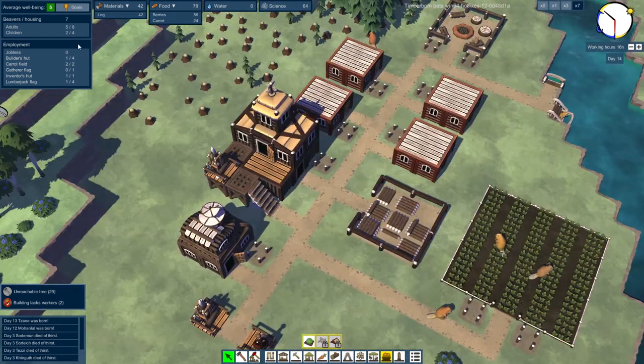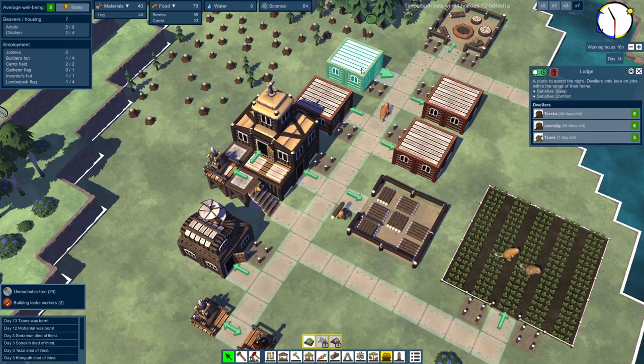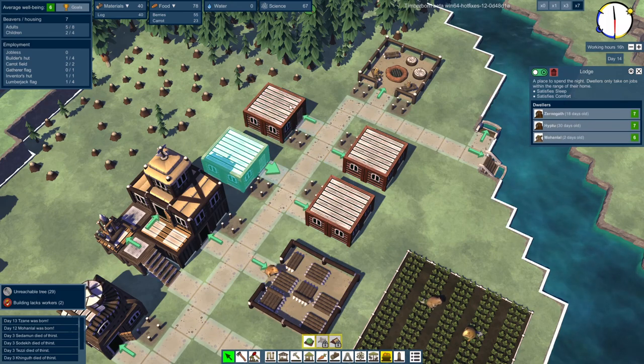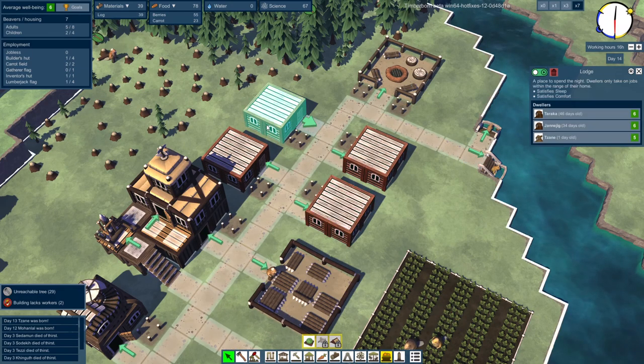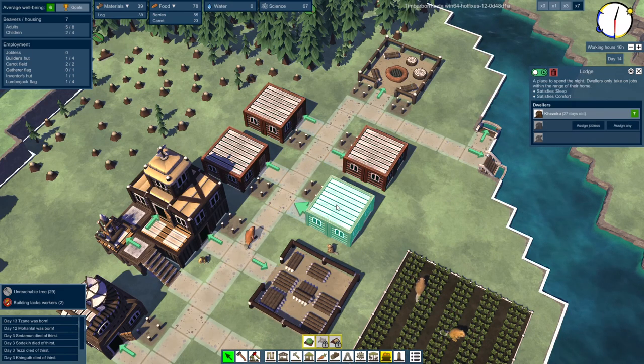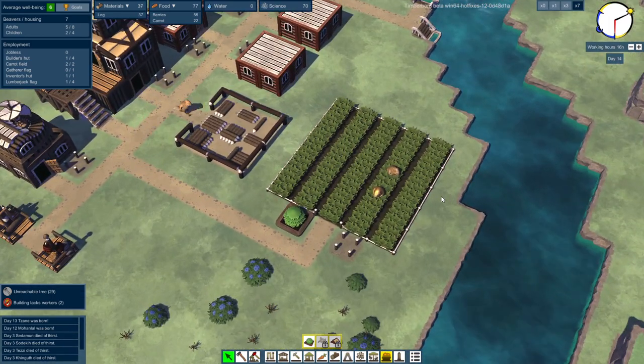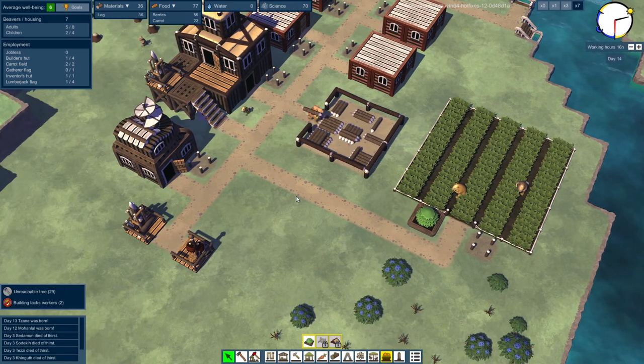We're getting babies! We have two kids all of a sudden — they're spawning in. Zane was born! Hello Zane, one day old. Beautiful. I'm assuming those are the only two babies we can get for now, because we don't have two beavers in any of the other dwellings. Maybe they just spawn from one beaver — I don't really know, and it doesn't really matter.